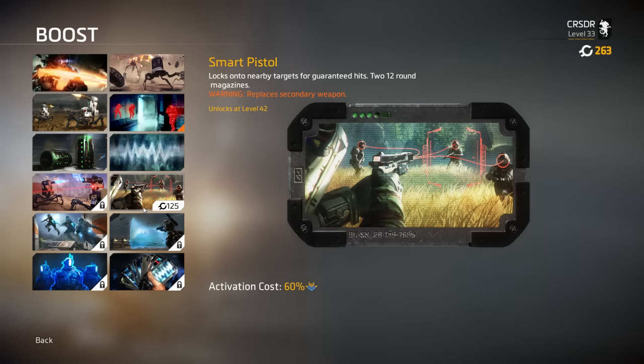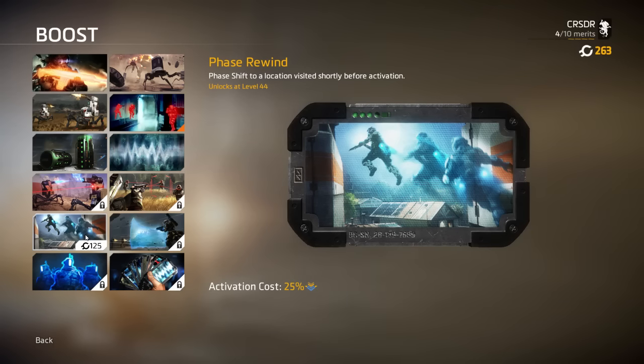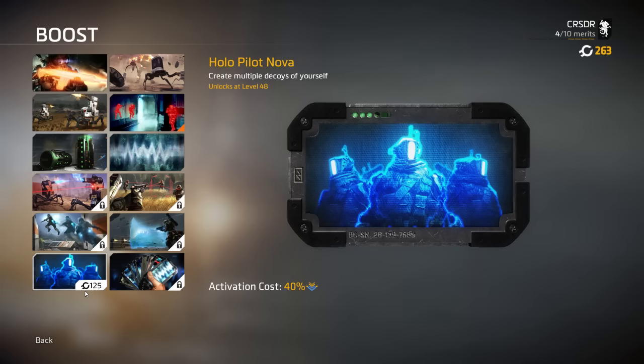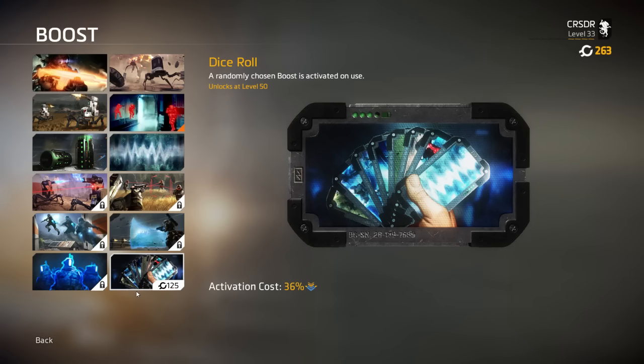The Smart Pistol is now a boost — not a permanent weapon — with only 24 total rounds. Thank goodness, because it was obnoxious in the first game. Phase Rewind lets you phase shift to a location you visited shortly before activation — similar to Tracer's Recall in Overwatch. Hard Cover is a reinforced pilot-size particle shield — great for defensive players. Holo Pilot creates multiple decoys of yourself. There's also Dice Roll — a randomly chosen boost activated on use — which is actually pretty cool.